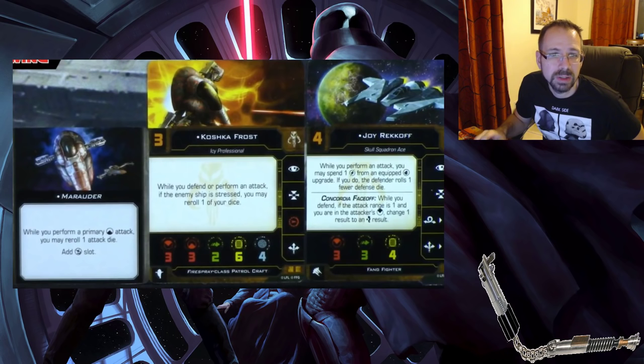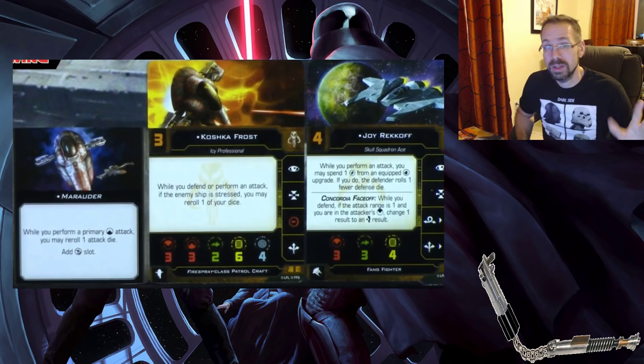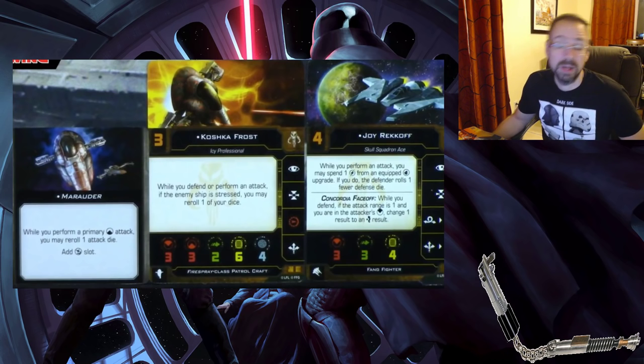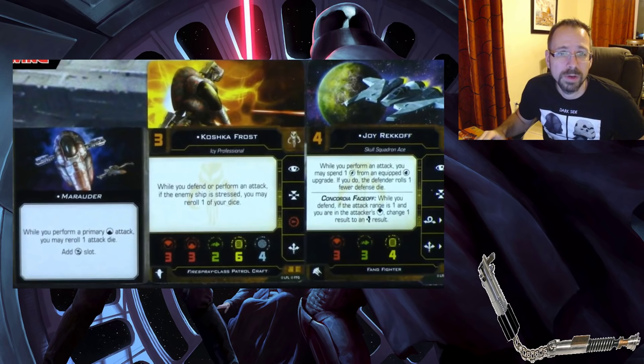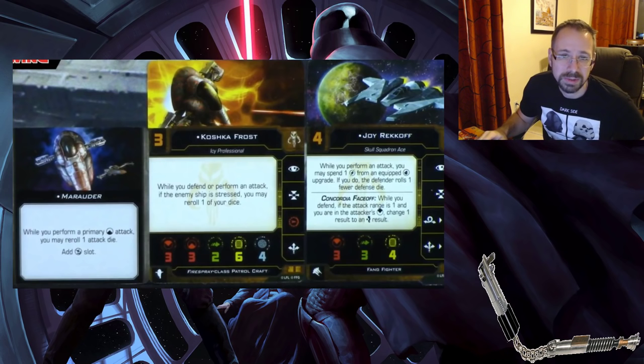The Slave I is a medium ship now and should be a great Scum ship. Some dual-faction ships were pulled back — the Slave I is now Scum only, as is the Scurrg. No more Captain Nym for Rebels and no more Boba Fett for the Empire, though plenty of other ships remain dual-faction (TIE fighter, Z-95s, Y-Wings, HWK). The Fang Fighter keeps its face-off ability so at range zero you still add your Evade result.